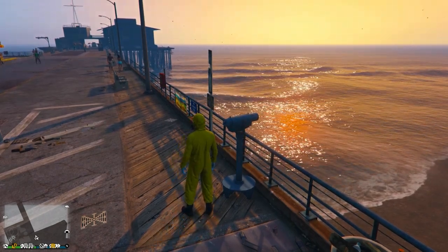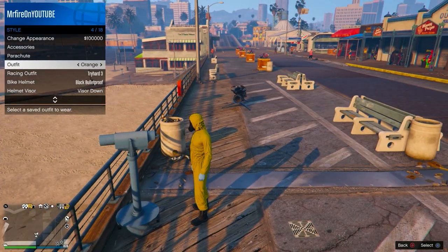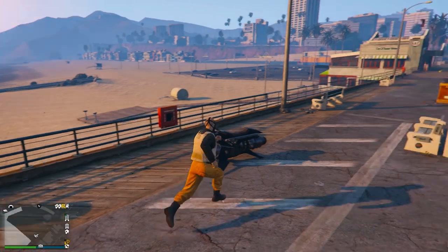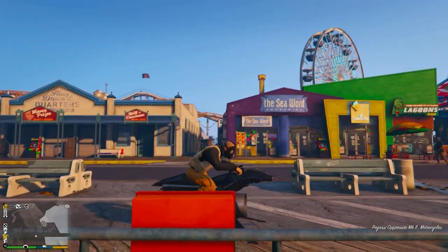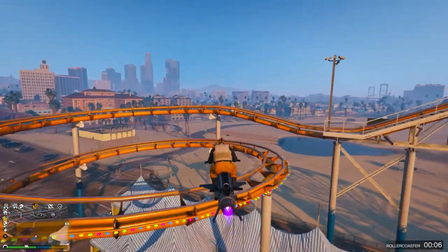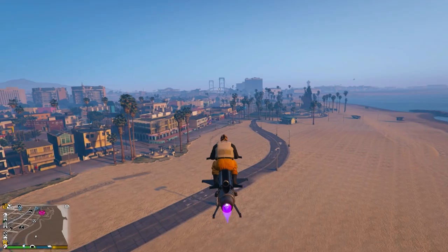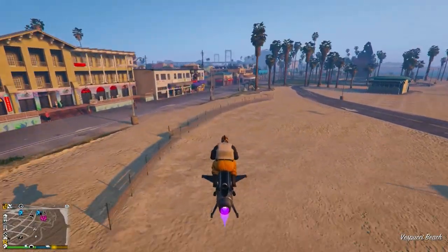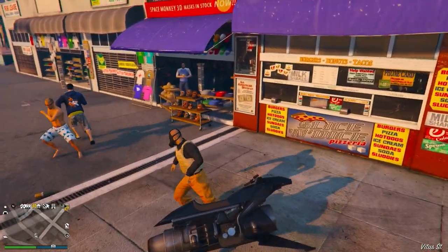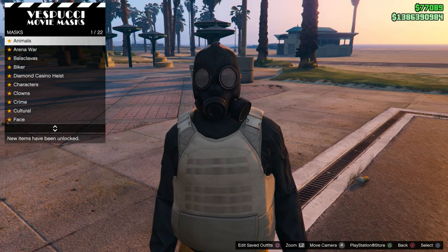Once you're there, walk by the telescope and spam right on the D-pad. You might not get this on the first try. When you open the interaction menu, go to styles and equip the outfit we just saved — you will see you have the gas mask on your character. Now go to the closest place where you can save the outfit; for me that's the mask store, but if you're in your apartment you can save it there. It may take multiple tries if it's your first time doing the telescope glitch.